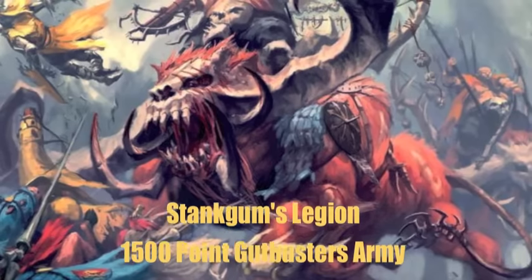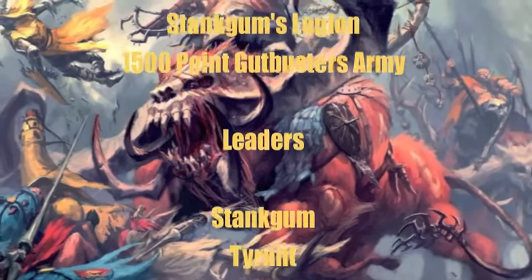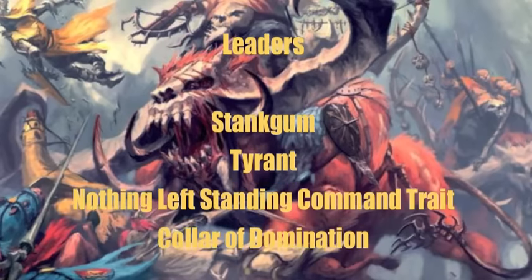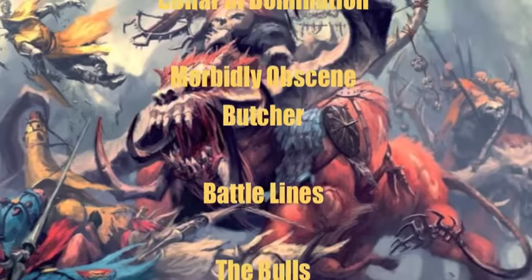Now let's talk about Stinkum's Legion — it is a 1,500-point Gutbusters army. The leader is a man named Stinkum, he is a Tyrant with the Nothing Left Standing command trait as well as a Call of Domination, so he's geared up to fight against monsters, which is kind of appropriate for this one.